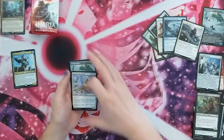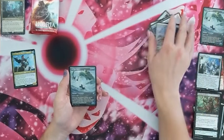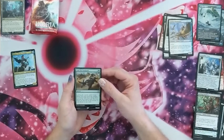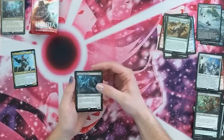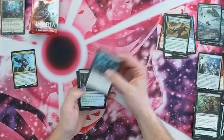We've got a Jubilant Skybonder again, another Archeopelegor — Aaron, you can have one of those for free. And a card that lets you look at the top five cards of your library, reveal any number of creature cards amongst them and put them into your hand — that's like Lead the Stampede. And a Hunted Nightmare — when it enters the battlefield, target opponent puts a deathtouch counter on a creature they control.